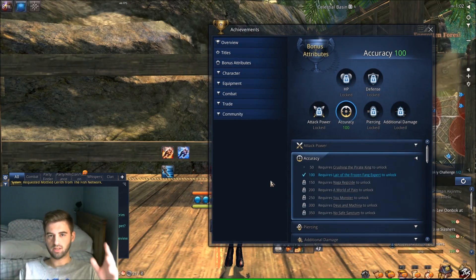So if you've ever looked in the achievements menu, there's a section called bonus attributes. This bonus attributes section is really the entire video. All you need to do is complete the accomplishments that you see listed here to go ahead and get the bonus attributes. You see right now I have accuracy 100 slotted.